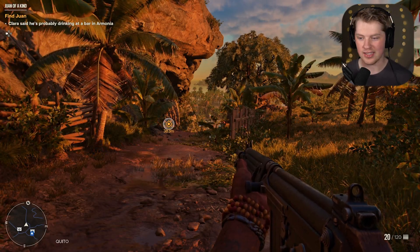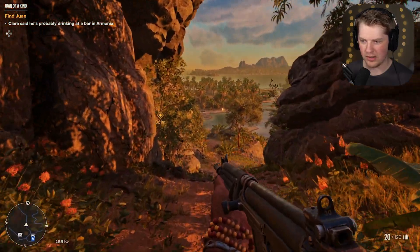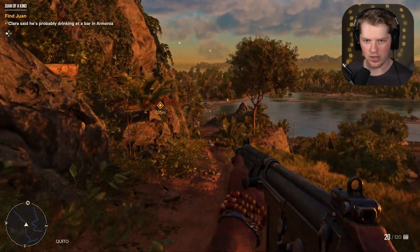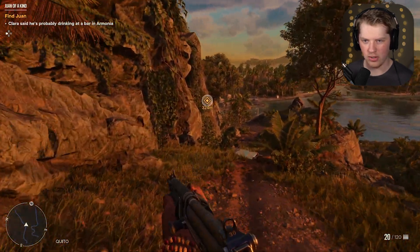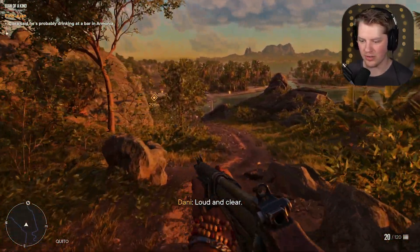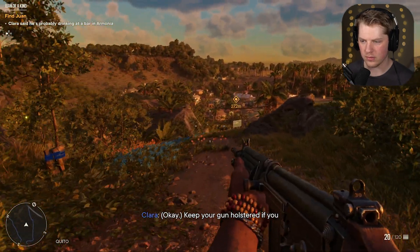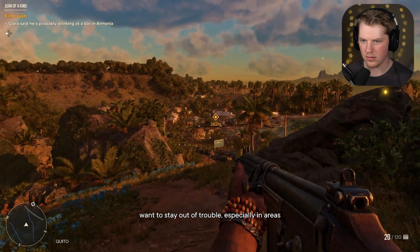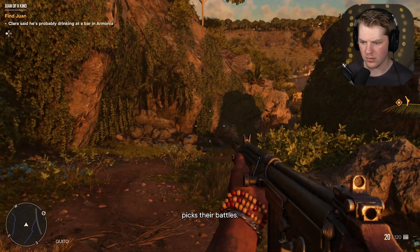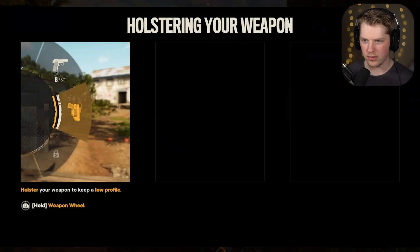What's up guys, welcome back to Far Cry 6 here on the channel. Where we left off, we had to go find Juan at this part of the island. Clara said he's probably drinking at a bar in Aeromonia — if I'm not pronouncing that right, let me know, I'm pretty bad at pronouncing these.